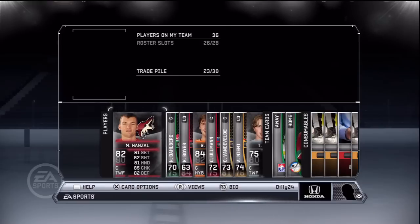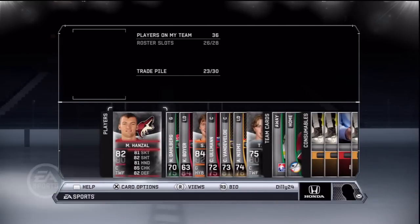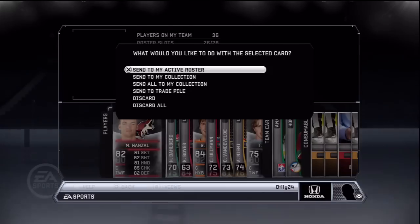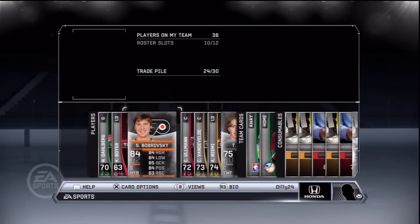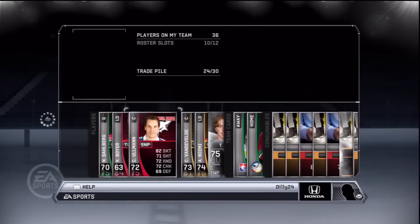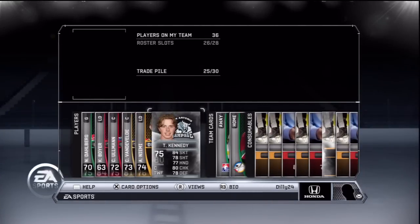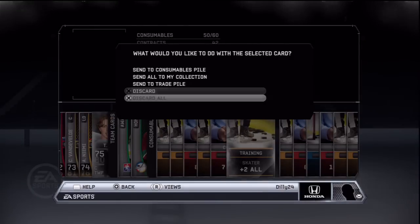Alright, so here we got Hansel, pretty decent player, good overall. He could be 90 overall, but I decided to send him to my trade pile because I think I could get better players. So here we got Bobrovsky, a really popular goalie in NHL 12. I see a lot of teams with him and it's pretty hard to score against him, so I really recommend him.